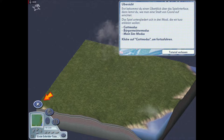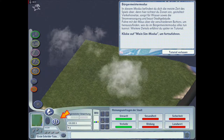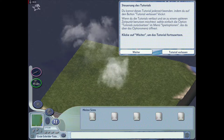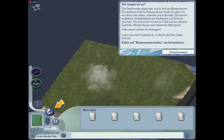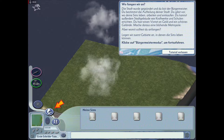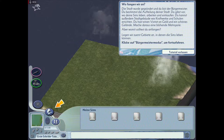Klicke auf Gott-Modus, um fortzufahren. Der Gott-Modus, das ist interessant. Hier ist der Bürgermeister-Modus und hier ist der MySimulator-Modus, okay. Die Stadt wurde gegründet und du bist der Bürgermeister - du bestimmst die Aufteilung deiner Stadt. Du bestimmst, wo deine Sims leben, arbeiten und einkaufen. Du kannst außerdem Stadtgebäude wie Kraftwerke und Schulen errichten.